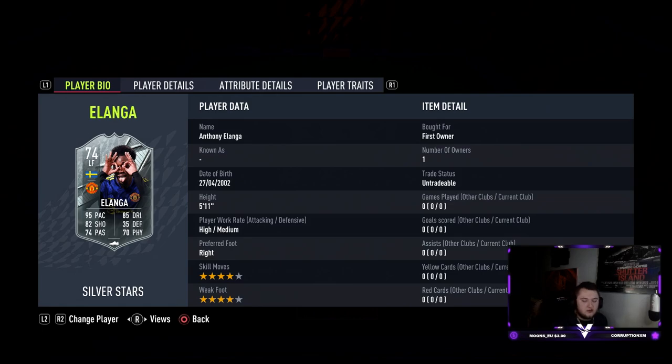It's an 83-rated squad with one Premier League player and 80 chemistry, so it's quite high on requirements. The card looks great though. He's 5'11, has high/medium work rates, four-star four-star skill moves, 95 pace, 85 dribbling, 82 shooting, 74 passing, and 70 physical. It's a quite nice card for a silver one. I'm going to play him as a striker in the 4-1-2-1-2 narrow.